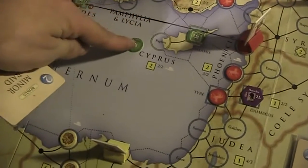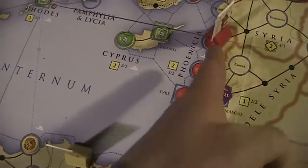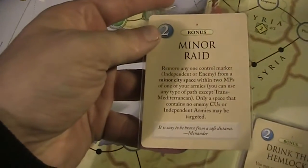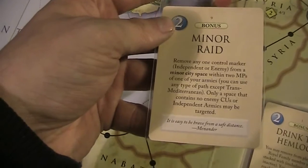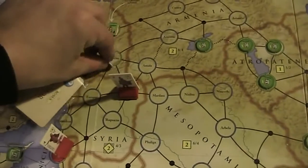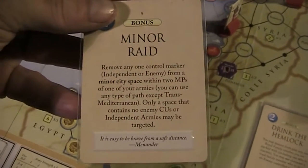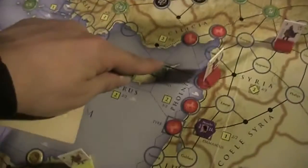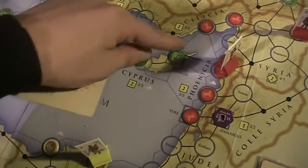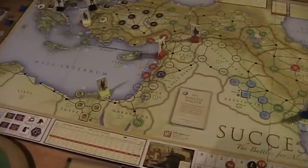I wonder if I could remove the one in Parthus — I'm here, that's within two MPs of one of my armies. I think I could actually move this one. You can use any type of path except Trans-Mediterranean — that would be two MPs here. It doesn't say I cannot jump over anything, so I'm going to remove the one here in Cyprus.